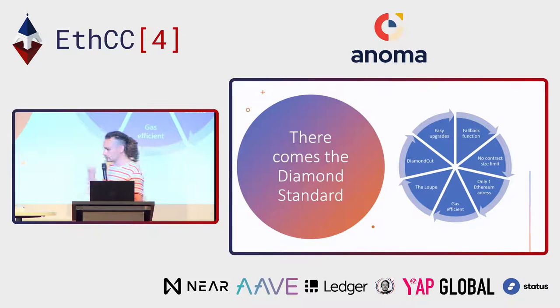The Diamond Standard also introduces two tools. The first is the Loupe, which lets you see what is inside the Diamond — the different facets, the different functions that are implemented, what the Ethereum addresses are. And it also introduces the Diamond Cut, which is a function that emits events every time you make a change or modification to a facet or function, making all the upgrade history much more transparent. And finally, it really facilitates upgrades: if you want to add a new functionality, you can just edit your facet and redeploy only that facet.